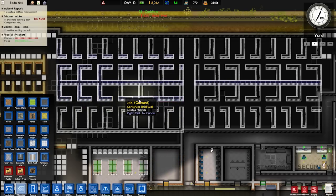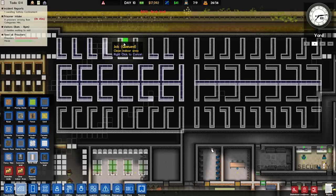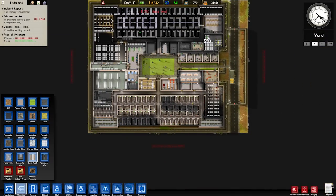Let's get all these bits in. It's looking good to me. And then we gotta do all the wiring and all the water pipes. But this will be good. And then we can start getting in some medium security prisoners. Because that's what we'll have in the top cell area, I think. That's what that will be.